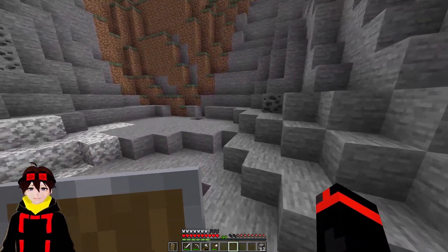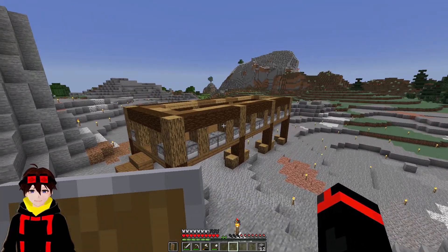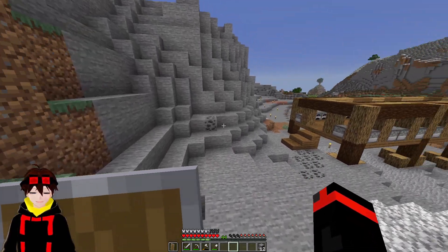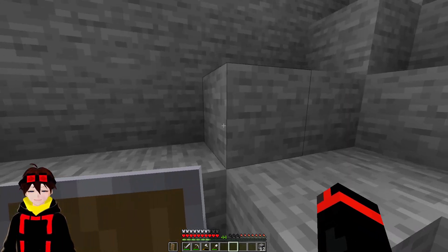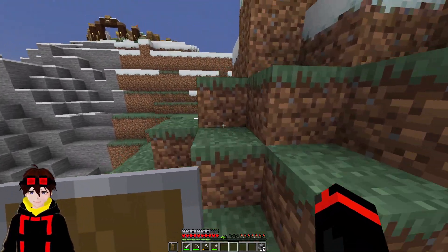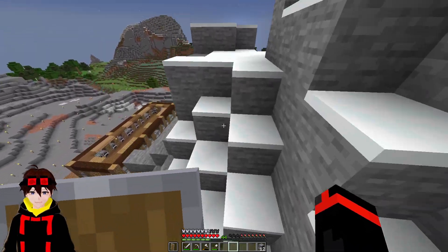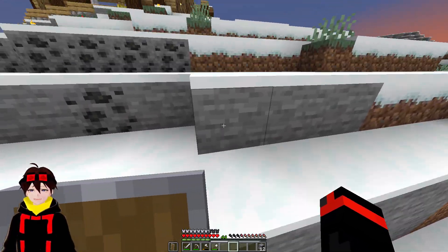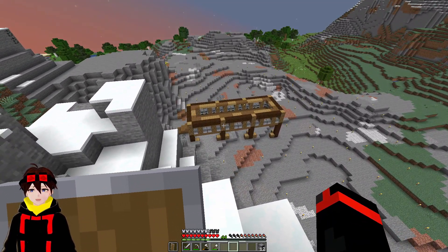Furnace room acquired. Here it is - it's not exactly pretty, it doesn't look very good. It's more function, trying to fit in with the general aesthetic of wood, dark and light. I got that down there. Plenty of them. I'm going to need to get some charcoal, some coal - something to fuel it.